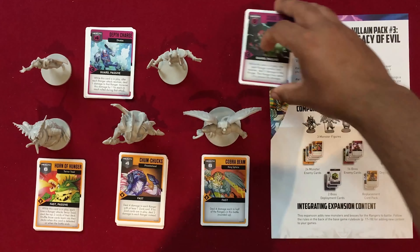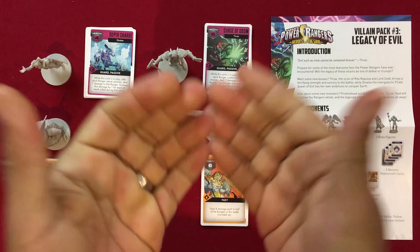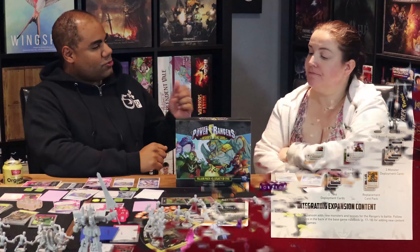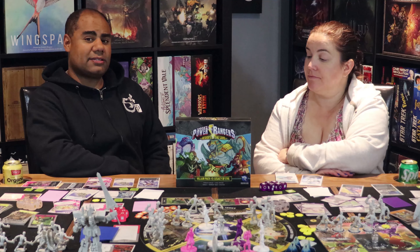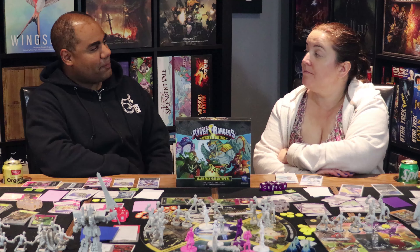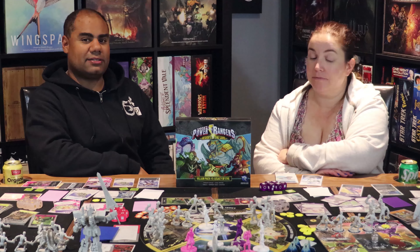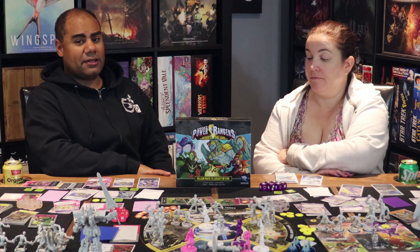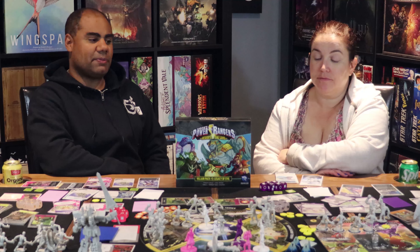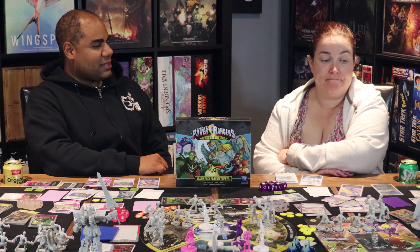So there you have it — we've taken a look at all the components for Villain Pack 3, Legacy of Evil. We'll be coming back at you with our review of this expansion. The Legacy of Evil name comes from Thrax, who is supposedly the son of Rita Repulsa and Lord Zed. You've also got the epic villain for the Turbo Rangers, Divatox, and classic monsters like King Sphinx, Paranthus Head, and Terror Toad making an appearance.